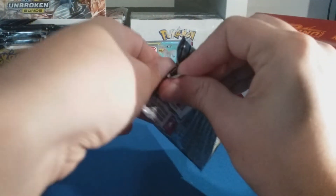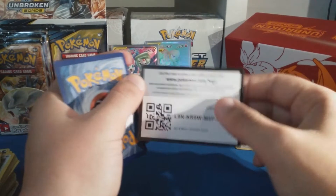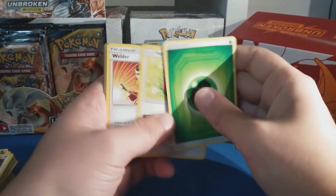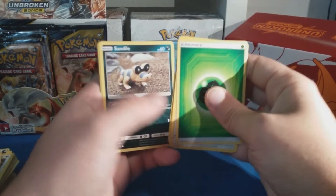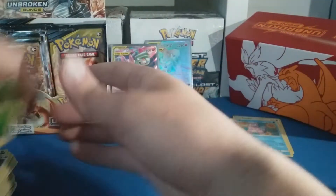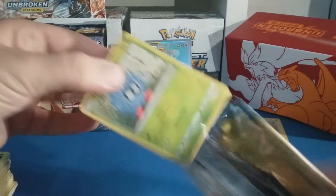Oh, two packs — dang. Damage cards now. White code card L9N. What's this one gonna be — probably just a regular rare hollow. Deep Energy, Hatenna, Welder, Haunter, Darumaka, Sandile, Cofagrigus, lone Diglett, Litten, Slowbro hollow — cool, I like that artwork on that Slowbro. Simple background on it too, and the hollow looks nice.